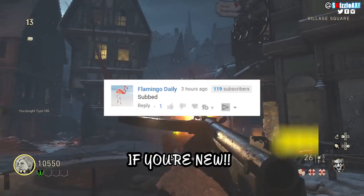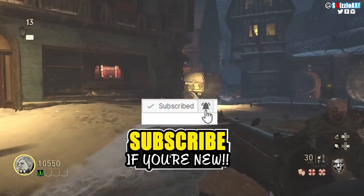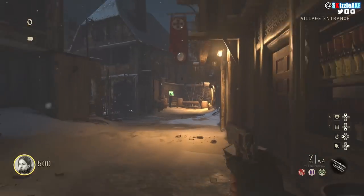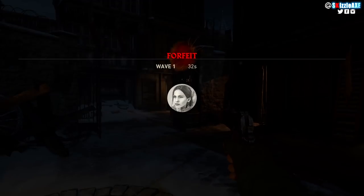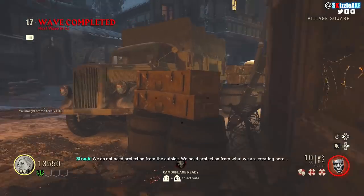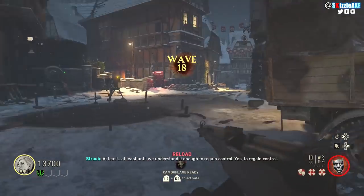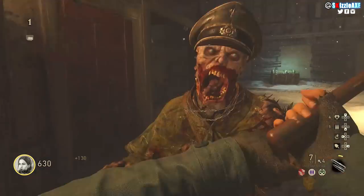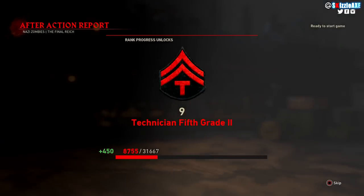First I'll try to explain the ranking system. Now in the game, even if you pause, you don't see how much XP you need to rank up or get to the next rank. That was something we had in Black Ops 3 - it would tell you how much XP you got after surviving a round. But in this one you barely get any of that information whatsoever.